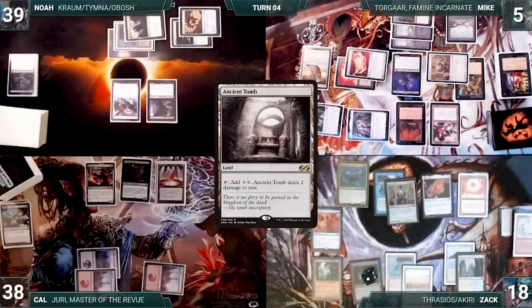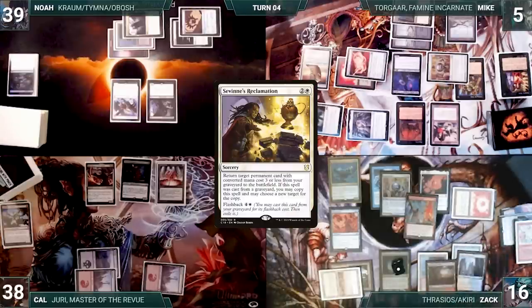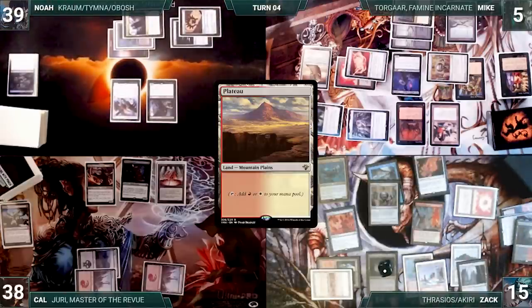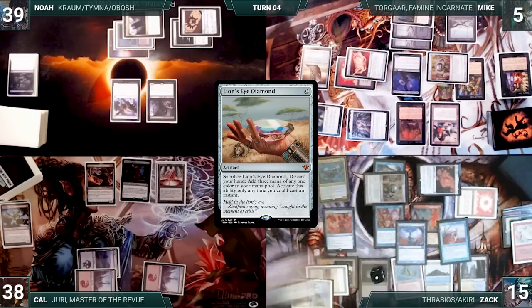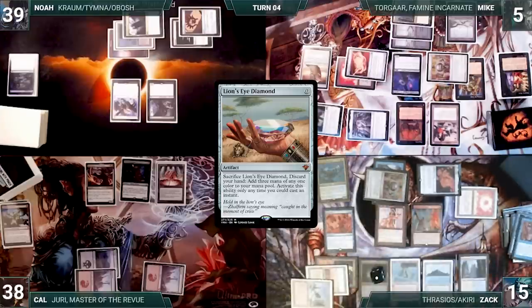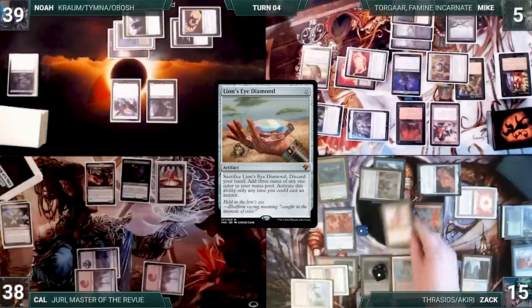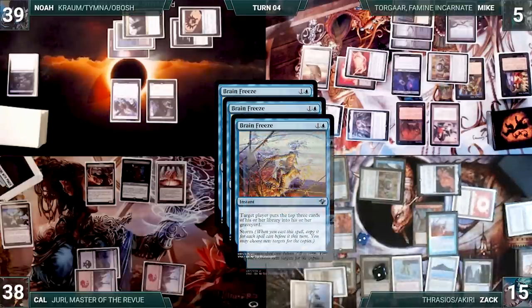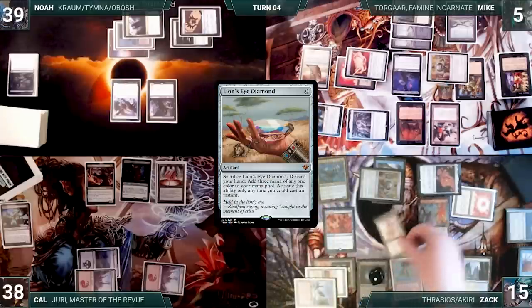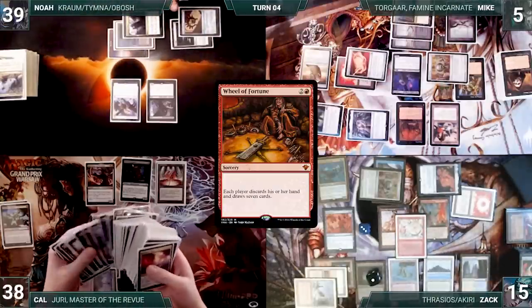Zac draws and plays an Ancient Tomb. He flashes back Savine's Reclamation targeting Underworld Breach — Breach enters and Savine's Reclamation creates a copy targeting Bloodstained Mire in Zac's graveyard. Mire enters the battlefield. He cracks Mire, pays a life, and fetches a Plateau. He escapes Intuition targeting Noah and fetches Lion's Eye Diamond, Pact of Negation, and Brain Freeze. Noah gives him LED with Pact and Brain Freeze going to Zac's graveyard. Zac casts LED, cracks it, discards his hand, and adds 3 blue mana. He escapes Brain Freeze with all copies targeting himself — Zac mills 12 cards. He escapes LED and cracks it for 3 blue, then escapes Brain Freeze again, milling 18 cards, then 21 more. Zac presents a loop of escaping Brain Freeze and LED over and over, milling all of his opponents' decks. With their libraries empty, Zac escapes Wheel of Fortune — each opponent tries drawing from an empty library and Zac wins the game.